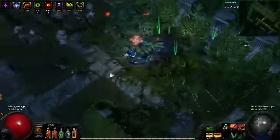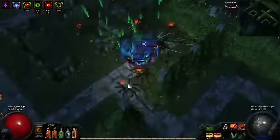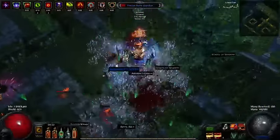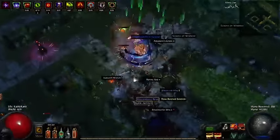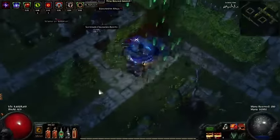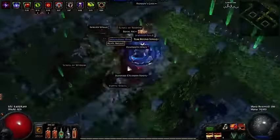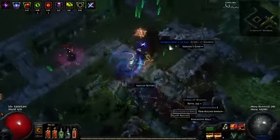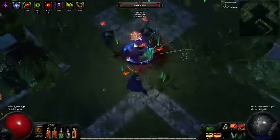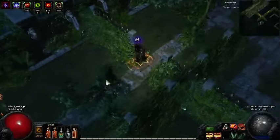Of course, I have capped resistances for Elemental Weakness and everything like that. Because I'm a Juggernaut, I have the Unbreakable ascendancy — I believe that's the name — which doubles the armor you get from your chest piece. I'm also running Determination alongside it to stack a lot of armor for a more defensive profile overall.